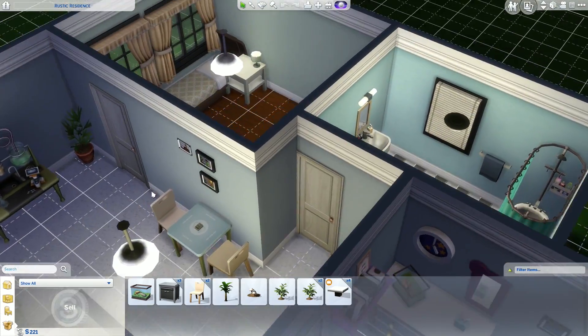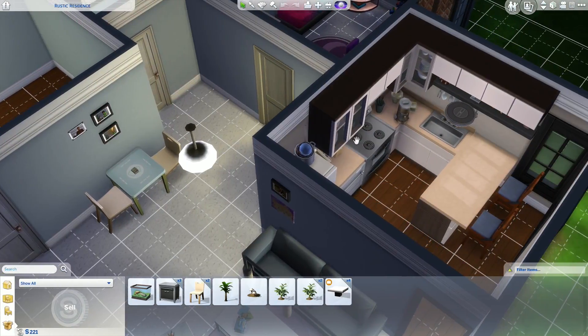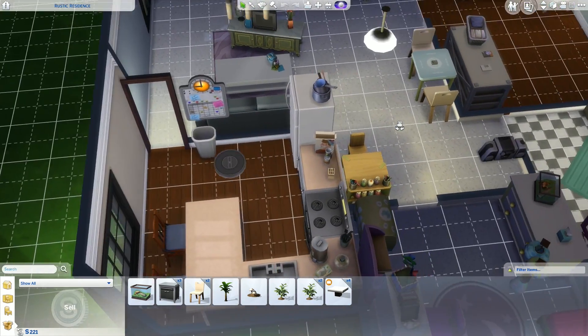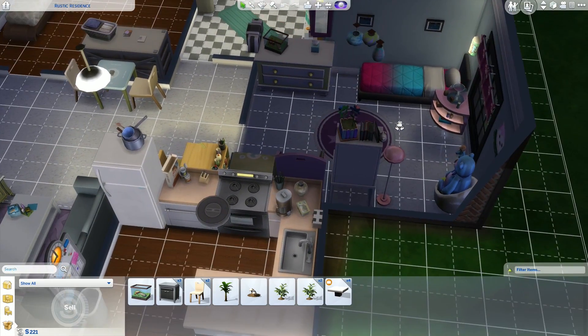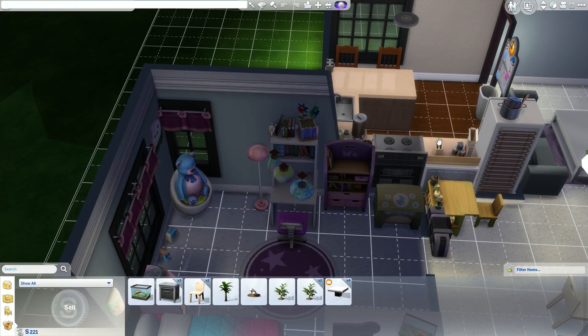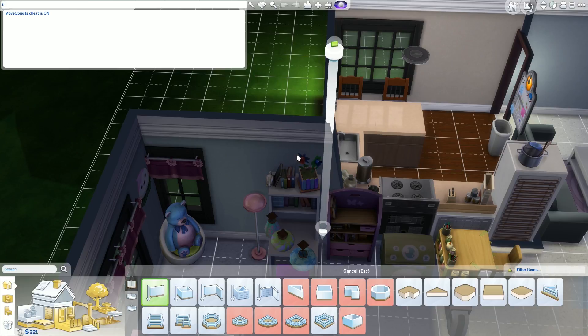I could tell you how I do that, but the region keyboard — I say just go Google it. There are plenty of sites that tell you how to do that. Just search up how to resize objects in Sims — it's a thing. But okay, so one of the things you need to do is at least do bb.moveobjects, like so, and then it says it's on.